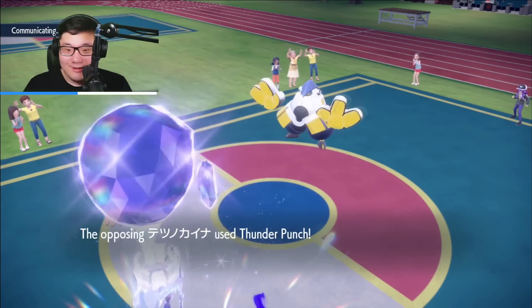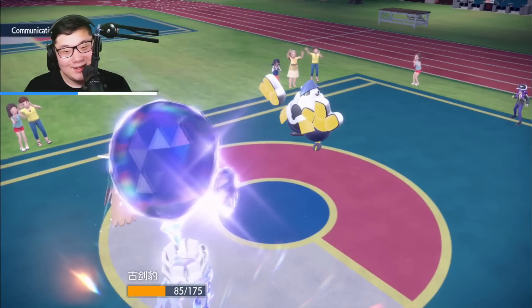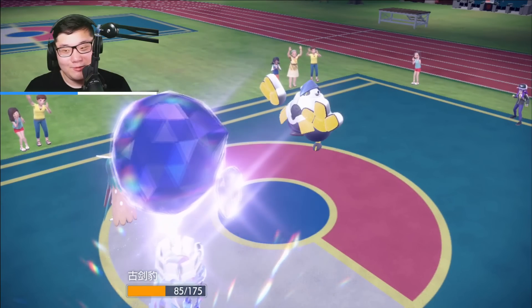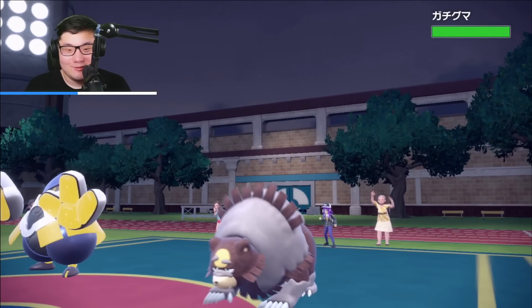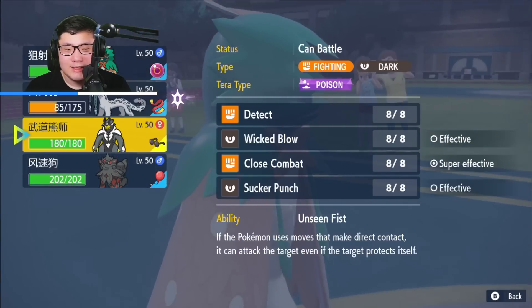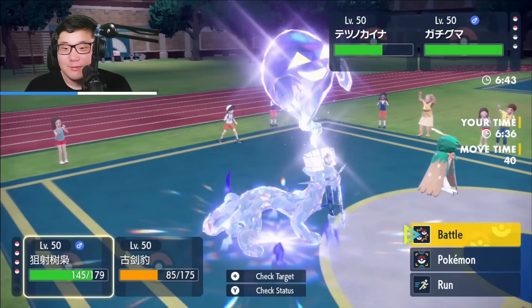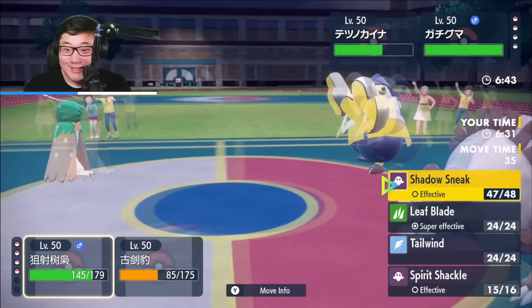I can understand maybe not Tera-ing the Fluttermane if they don't know about Shadow Sneak, but fool me once, fool me twice — I don't even know what that line of play is. They just refused to bring Heatran in this matchup. I guess they're really scared of Water Urshifu, but I am Dark Urshifu. This works out.